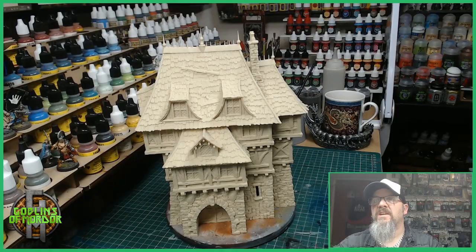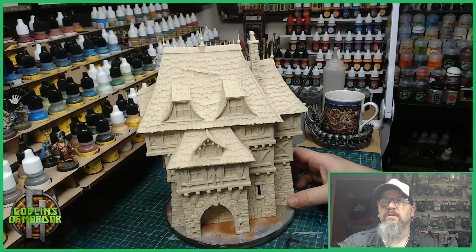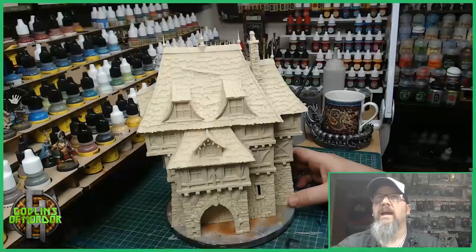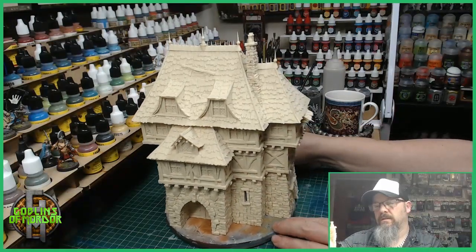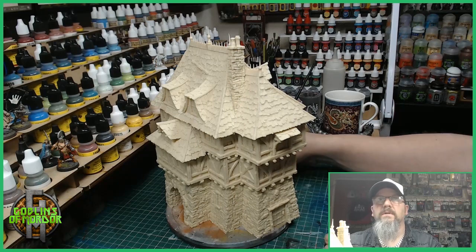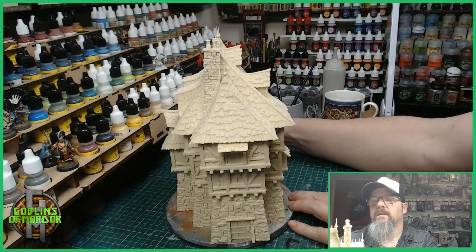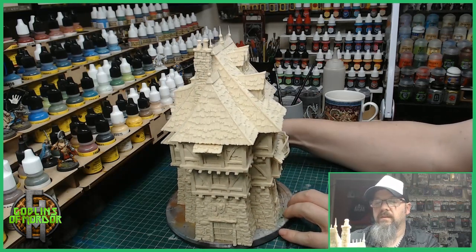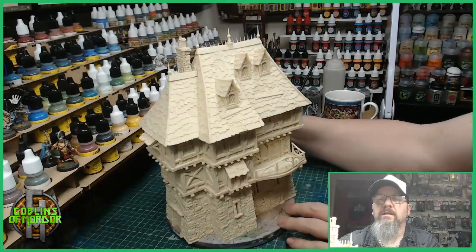Welcome to part three of my tabletop world build and paint. Today we have the noble townhouse. It is huge — a three-story multi-part building, and it's absolutely beautiful. I will give you a 360 of this beast of a building. Absolutely amazing. There you go — it's got a wood roof, absolutely full of detail, absolutely gorgeous.